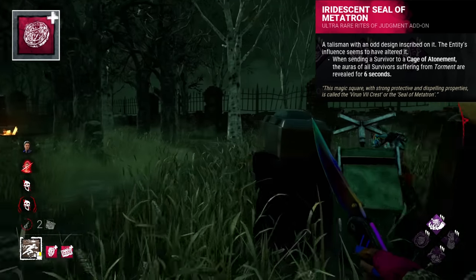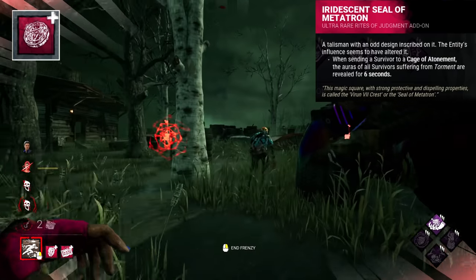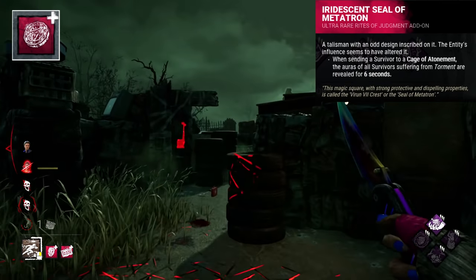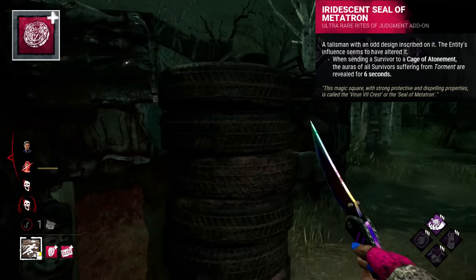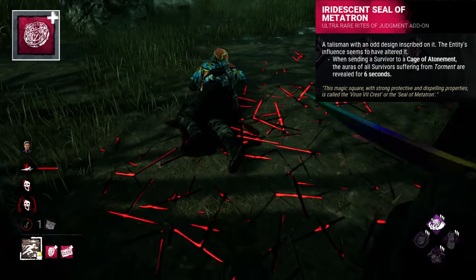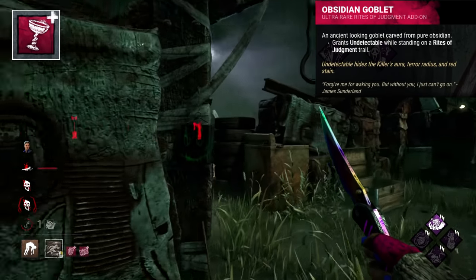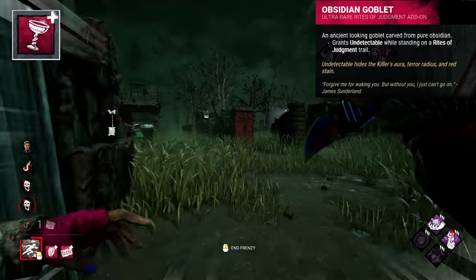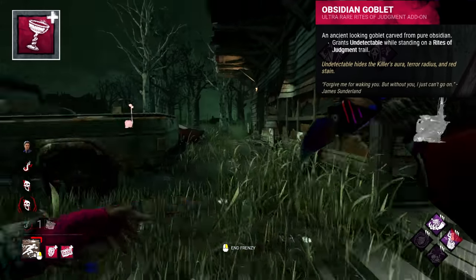The Iridescent Seal of Metatron is partly a gift — a symbol seen throughout Silent Hill said to have protective magical properties, also visible in Cheryl's perk Soulguard. The angel Valtiel, whom Pyramid Head served, had the seal tattooed in two places. Reformed by the Fog, it's likely a reminder of who he serves and now who his new overlord is — possibly a threat from an Entity fearful of the Executioner, or a gift hoping for agreement. The Obsidian Goblet is a blessed item of the cult The Order, used for rituals including rebirth rituals. In Silent Hill 2 it unlocked the Rebirth Ending where James Sunderland attempts to revive his dead wife — this likely holds emotional power, with Pyramid Head representing James's inner torment.